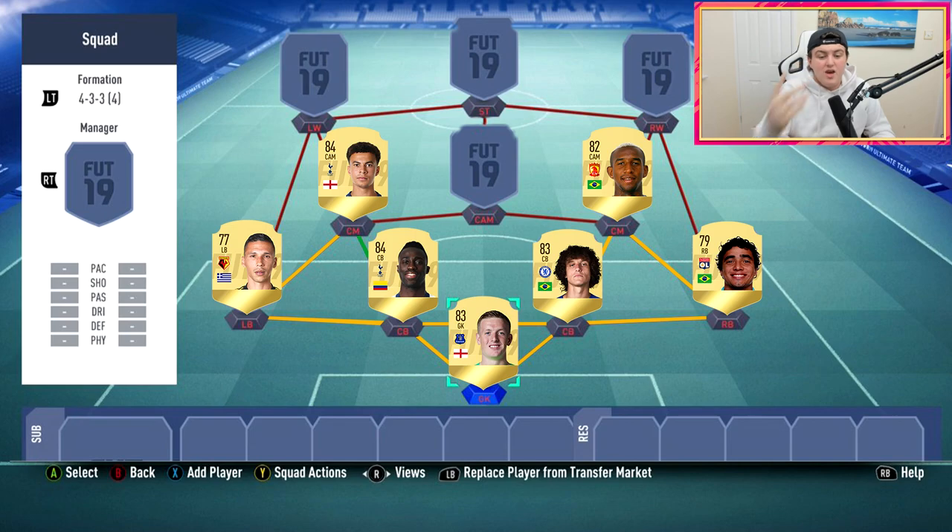Price predictions: Dele Alli I think will match a similar price to last year — around 30,000 to 50,000 coins. For Talisca I'd predict around 15,000 to 20,000 coins, though it depends how overpriced the Chinese Super League will be this year. A lot of returning players in a decent league means prices will be quite hefty, but I think it'll level out pretty quickly since it's not the best of leagues and it can be difficult to link all these players.